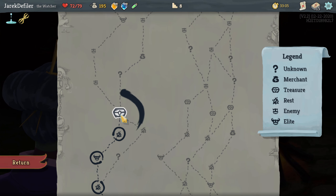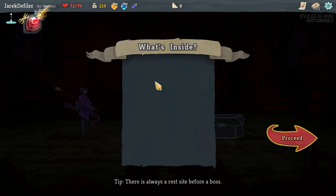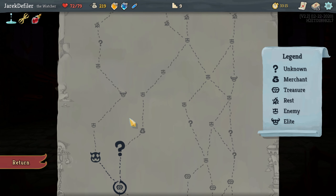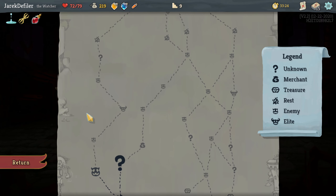Alright, let's just rest up here, then we'll hit the treasure room and end it here. Blood Vial: at the start of each combat, heal 2 HP — that's nice, I like that. I'm going to go this route next time, hit this elite, heal up probably, and see how that goes.